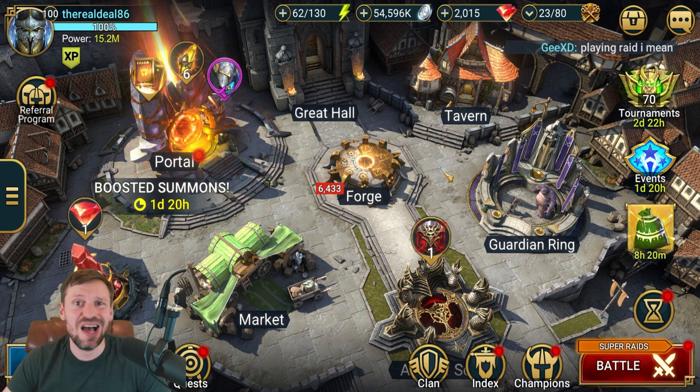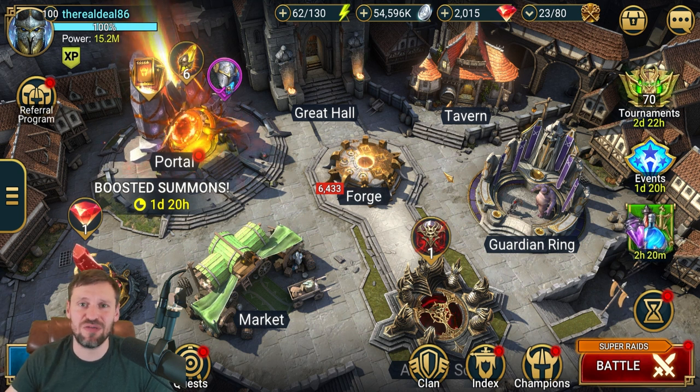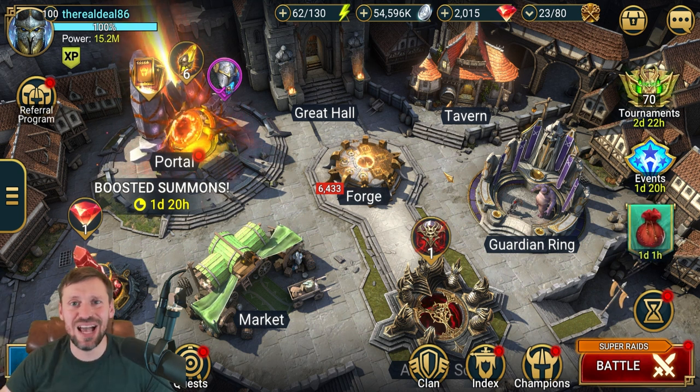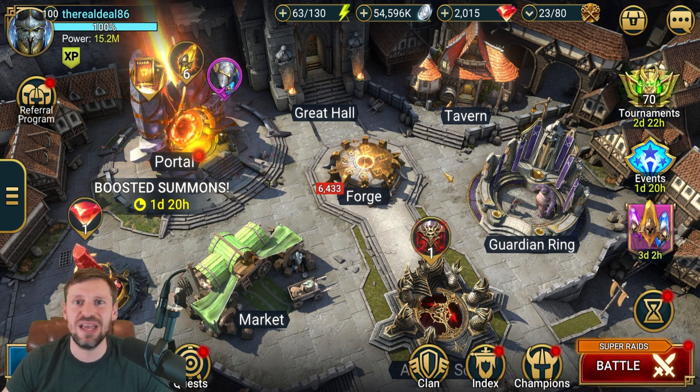Accessories are also amazing. If you get like a quad roll in speed on a banner, that just becomes a god piece — it can help you in PvE and PvP. If you get a quad roll on a banner for Arbiter, that is just going to make her an absolute monster. Same with rings — if you get an attack ring with a quad roll in attack percentage, your nukers are just going to hit on another level.